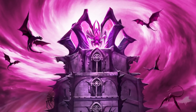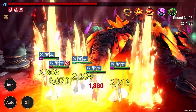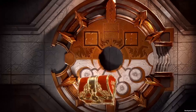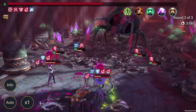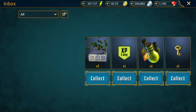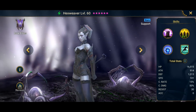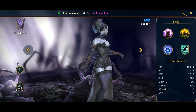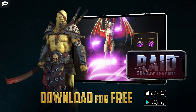Raid recently released its biggest update ever, the Doom Tower — a giant tower with 120 floors, lots of secret challenge rooms, and 12 bosses to take on. Raid is adding even more champions and lots of events this month, so it's the perfect time to get started. Click the link in the description, and if you're a new player, you'll get 50,000 silver, 50 gems, 1 energy refill, 1 clan boss key, 5 mystery shards, 1 day XP booster, and 1 free champion, Hexweaver. Hexweaver is a really good champion for new players. The rewards will only be available for 30 days and only for new players.